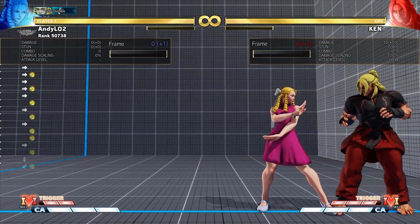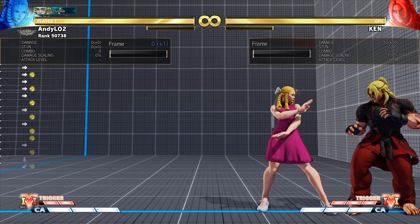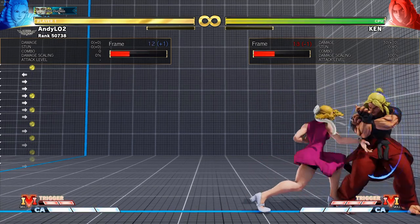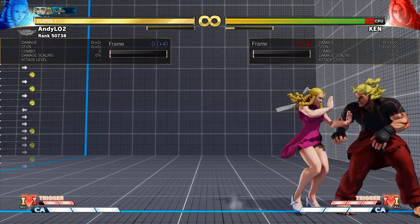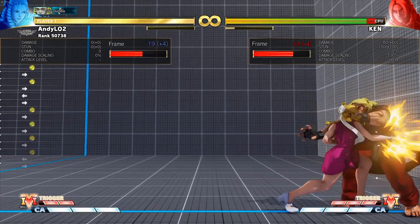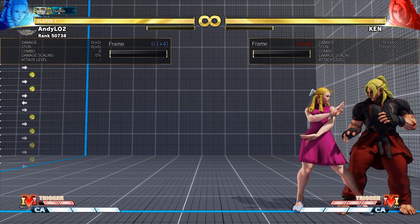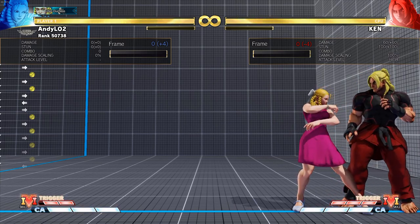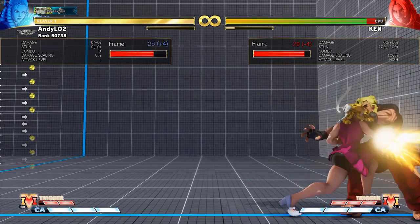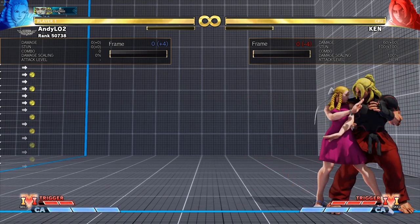Today we're going to talk about the four ways of hit confirming. First, let's start with the more obvious ones, which are visual. You can see a difference in the animation and reaction of a character on hit versus on block. You can see that Ken sort of holds block, but on hit he reels back. A more obvious sign that a lot of people use, including myself, is looking for the spark that shows when you hit — it's almost like a muzzle flash in a shooting game.